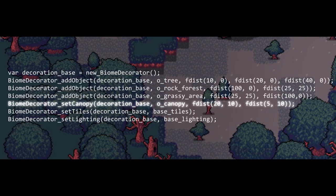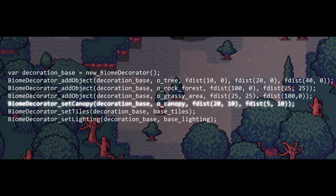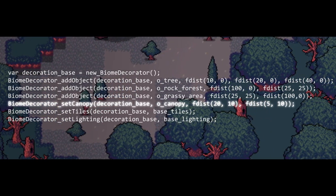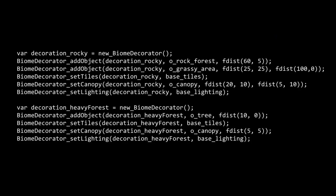Next we can set up the canopies — the objects that spawn on top of the solid layer. In the forest, that's these little tree tops. We can use the frequency-distance pairs to say how far away and how often these spawn from each other. Then we set up our lighting and tiles, which just use those definitions we created before. Here I build a couple of extra definitions that have just different decoration in — it's usually a good idea to do these. It helps with making everything look a bit different, and we're going to need to do more of this in the future. We need a lot more decoration variants so that the rooms look more different, because right now they look very similar.